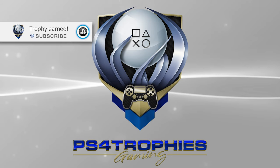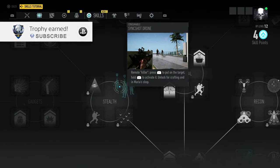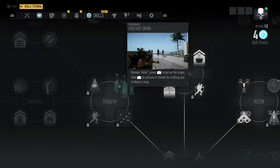Hello guys. I'm going to show you how to get the Brutal Stop Trophy. It requires you to kill a Convoy's driver with a Sink Shot Drone. First you need to make sure you purchase the Sink Shot Drone skill from the skill tree.